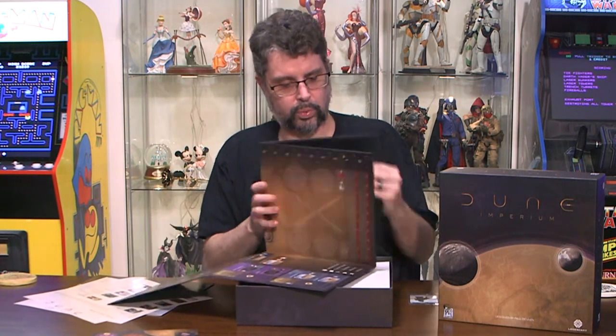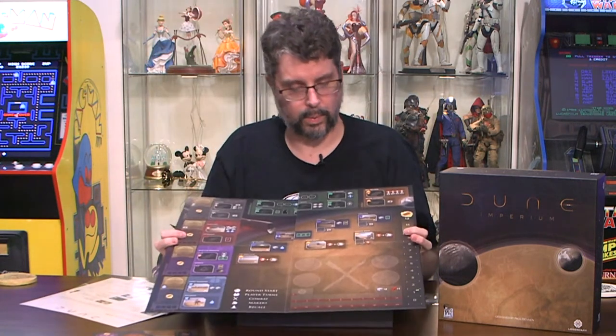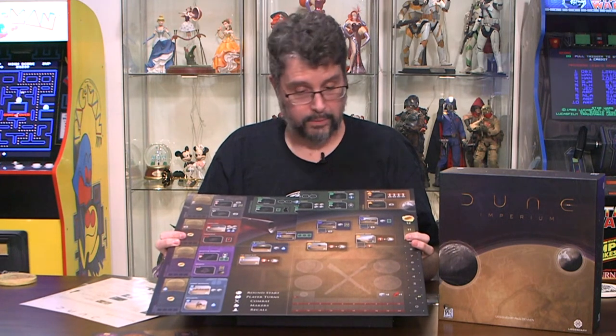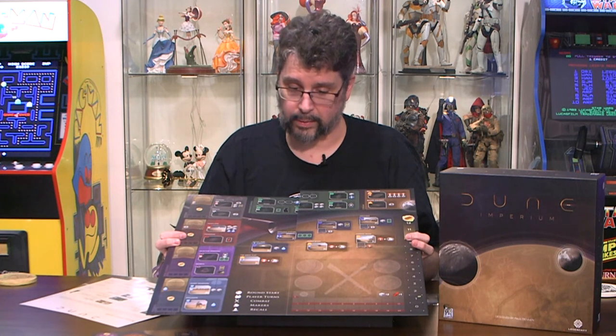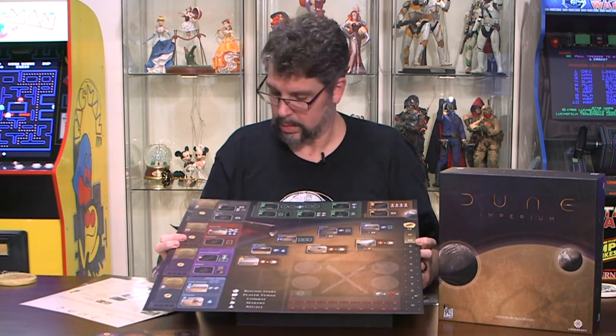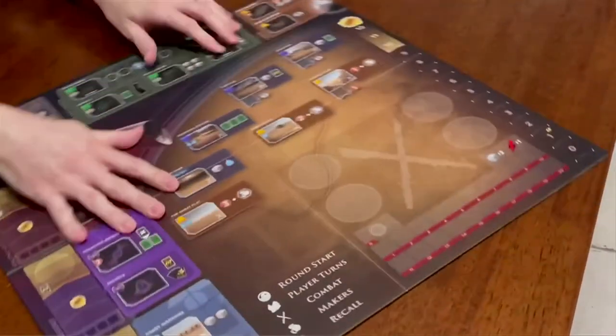Taking a look at the board now — nothing on one side, but on the other side we've got where our tactics and everything else lie. I have no idea how this game plays right now but we're going to figure it out this weekend. It has a quick round option at the bottom and a score chart. They did a good job with the art — looks kind of pretty.